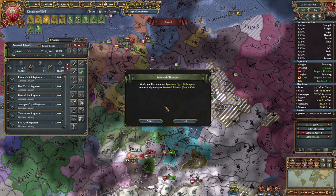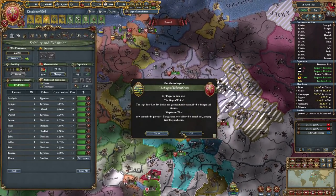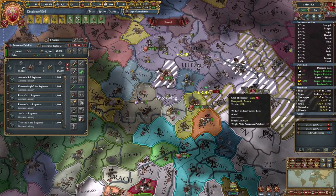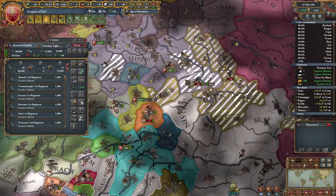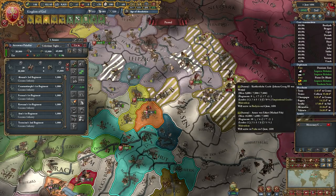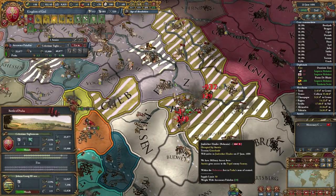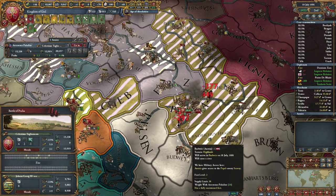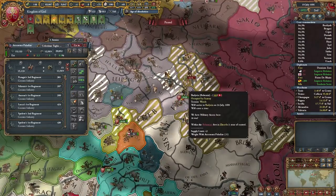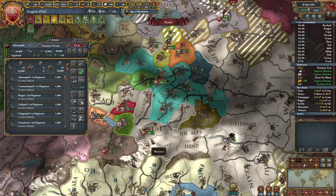We're going to siege Bayreuth and Lindbergh. First we have to grab Braunschweig before we can do that. I could just core it, to be honest. Doesn't make much difference. But the key point of this war is to obliterate the Saxon army, so that I might be able to simply sit on the land without having to worry about it being de-sieged. The only problem is potentially other nations' armies coming in and ruining things, but so long as we have a good hold on their capital we should be okay.